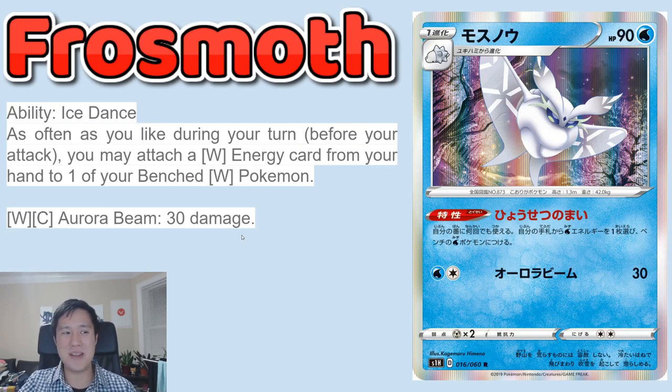Shout out to GetRekt — he's been hyping this Frosmoth up, especially for its ability. It does have an attack for Water Colorless, 30 damage, but that doesn't matter. Frosmoth coming in at only 90 HP, but it is only a stage one. It basically has a Rain Dance kind of thing from Base Set: as often as you like during your turn before you attack, you may attach a Water Energy from your hand to one of your Benched Water Pokemon. So when we say there's a lot of ramp-up, this one probably takes the cake — ramp up as much as you like from your hand, though it is limited to your hand.